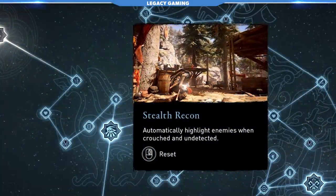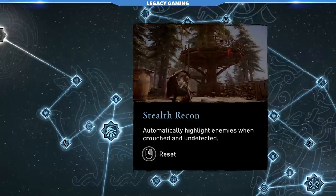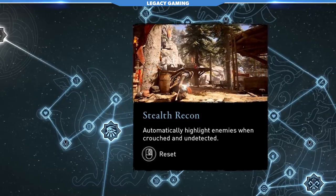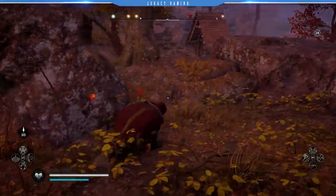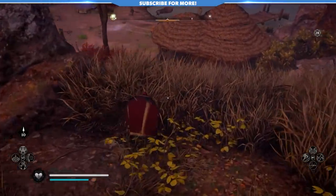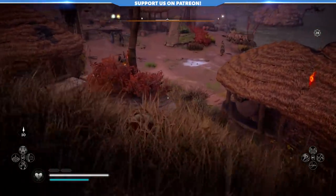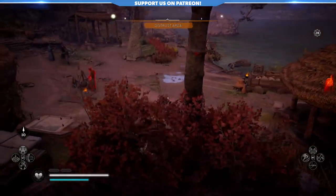Stealth Recon highlights targets when stealthed, in the same way that Odin's Sight does, but instead of hitting a button to highlight everything around you, any time you come in range of an enemy, they light up like a Christmas tree. The thing about Stealth Recon that I like is that the effect doesn't wear off over time, and instead reacts to your distance from a target — if you're in range, they'll light up. The effect also gives you 360-degree coverage, and coupled with Odin's Sight, can provide players with useful intel.